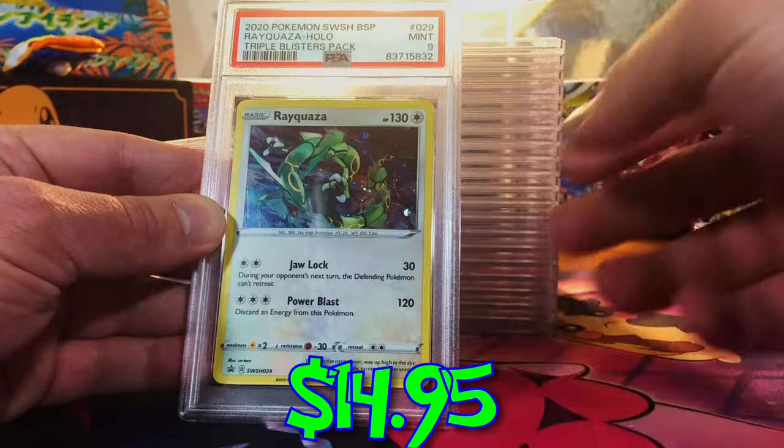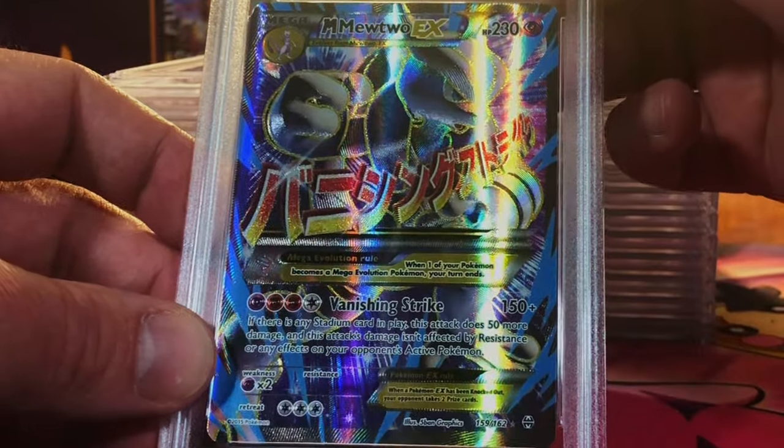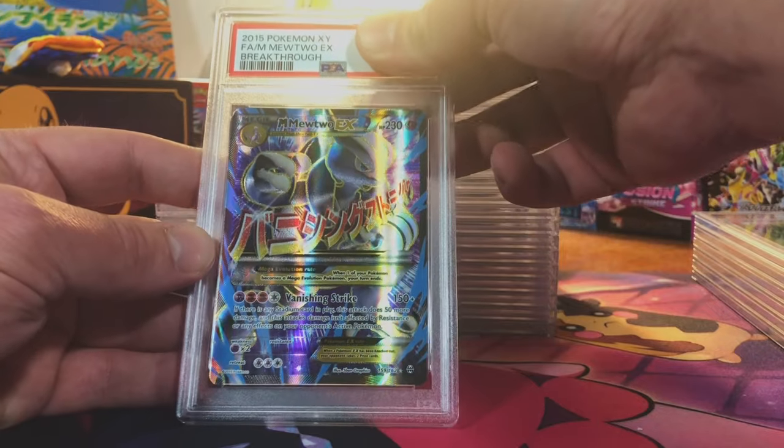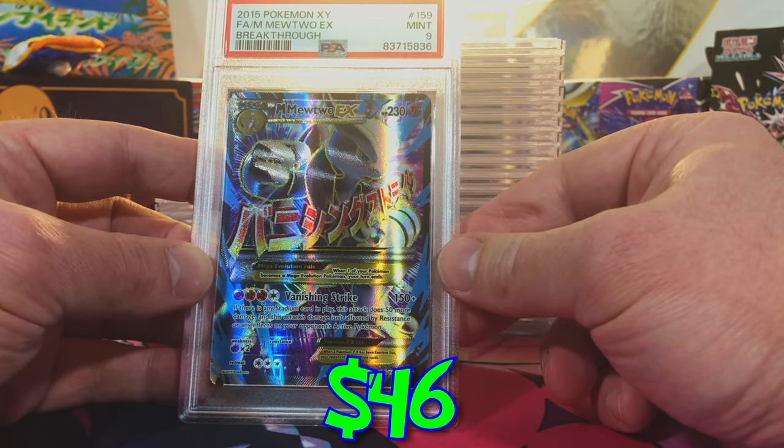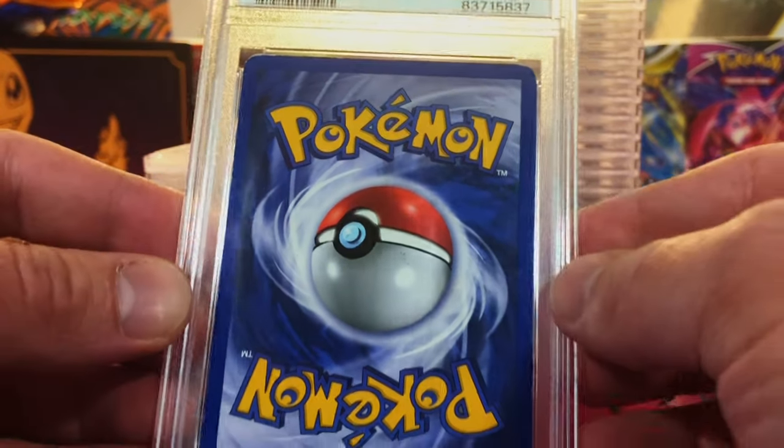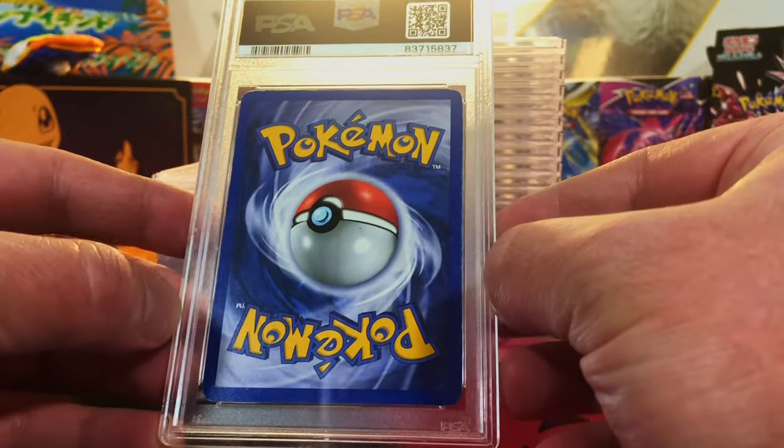The Mewtwo EX full art from Breakthrough — this is nine-worthy to me. Yes, we got the nine. This is beat to a pulp, and I'm pretty sure this is one of the higher-end cards from that old vintage box.